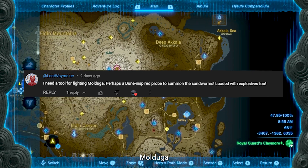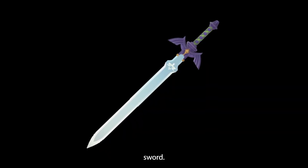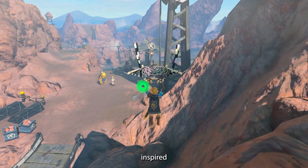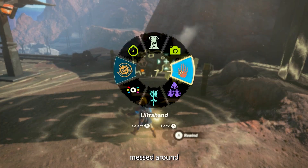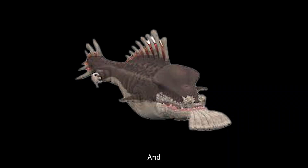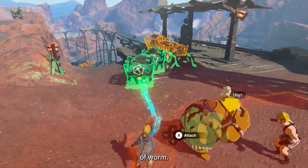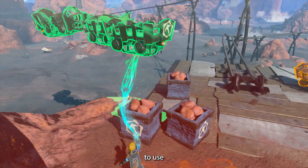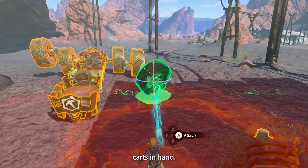Up next: I need a tool for fighting Mulduga. The comment said to make it perhaps Dune-inspired and make sure it was loaded with explosives. Now if it's been a while since you messed around in this area, this is Mulduga — and this is Mulduga with a party hat and sunglasses. With that settled, I thought I should make some sort of worm, so I went to Goron City in search of some mine carts to use as the skeletal structure. With plenty of carts in hand, I got to work.